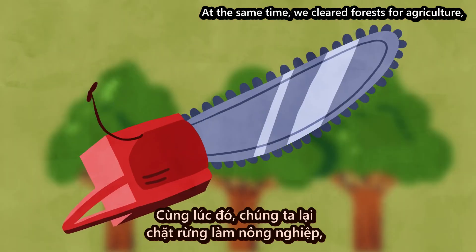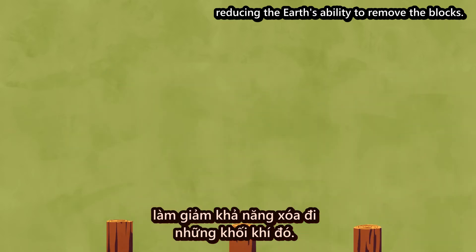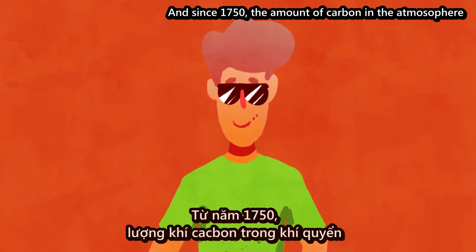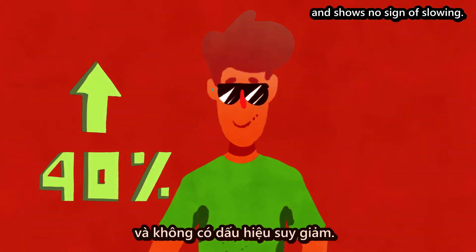But burning these fuels also injected new carbon blocks into Earth's Tetris game. At the same time, we cleared forests for agriculture, reducing the Earth's ability to remove the blocks. And since 1750, the amount of carbon in the atmosphere has increased by 40% and shows no sign of slowing.